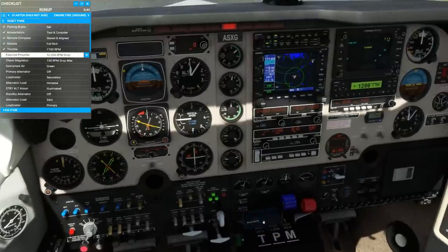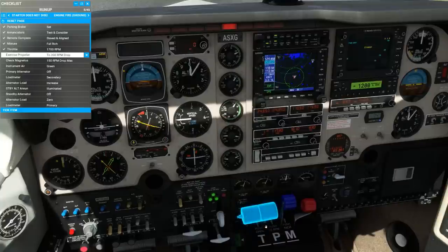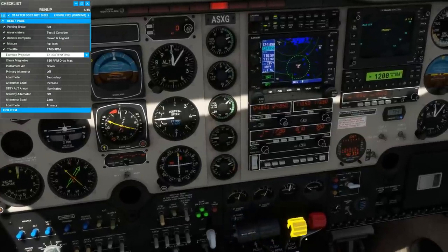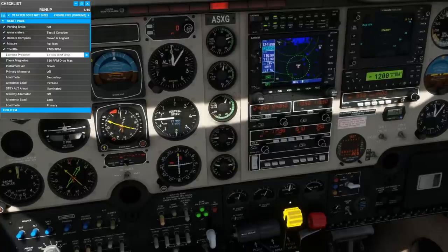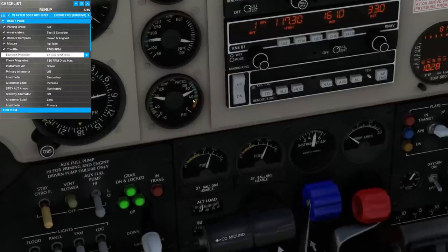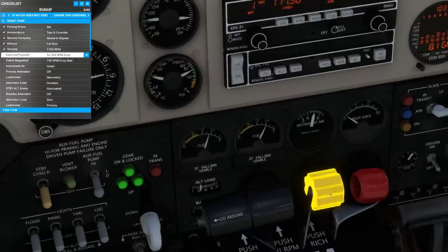Next, we'll bring the engine up to 1,700 RPM and do a propeller check three times, each time looking for a different indication. First, we're looking for a drop in engine RPM. Next, a slight increase in manifold pressure. And last, a decrease in oil pressure in a single engine aircraft as the oil is being worked into the propeller hub.